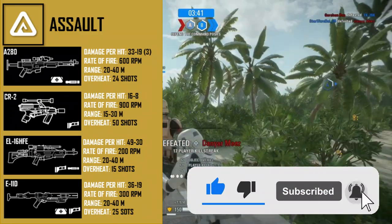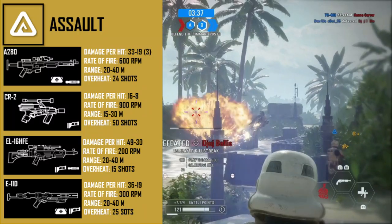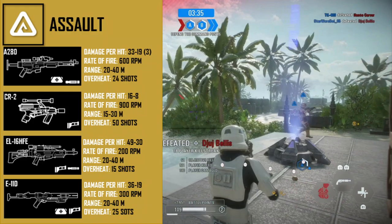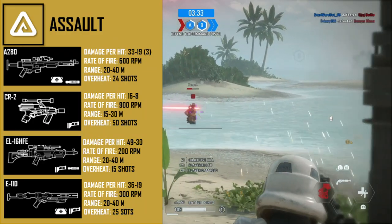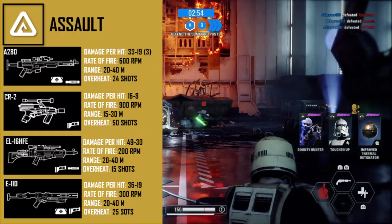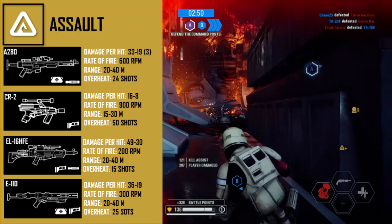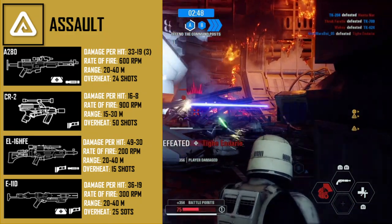The two attachments I'd use for the A280 are improved range and improved cooling. Improved range makes the weapon more versatile, and improved cooling allows for 30 shots instead of 24. The next unlockable weapon for the assault class is the CR-2, which can be unlocked after getting 200 kills with the assault class.